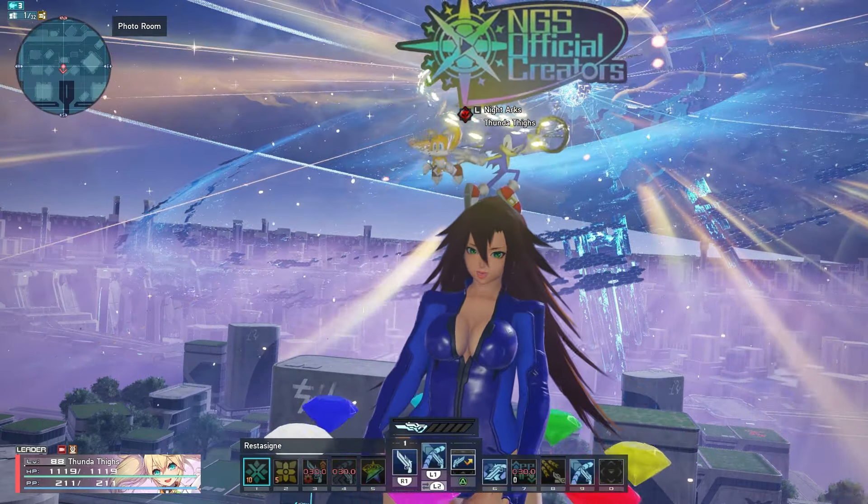Fighter actually got reworked today too. They did a whole lot of changes — they revamped the Knuckles weapon, the Double Saber weapon, and the Twin Daggers. There's quite a bit of rebalancing going on with Fighter; it's probably pretty OP now. Fighter mains just got a big bump in damage and flashiness, so it's definitely a cool time to try out Fighter.